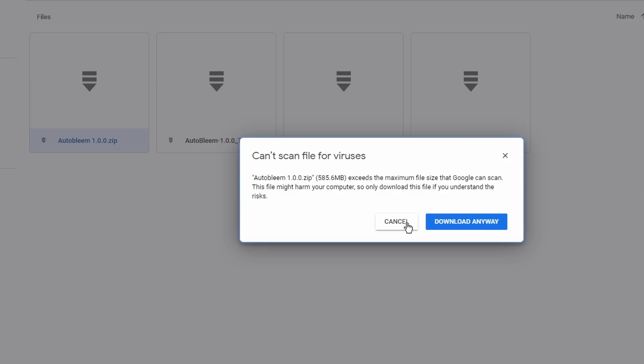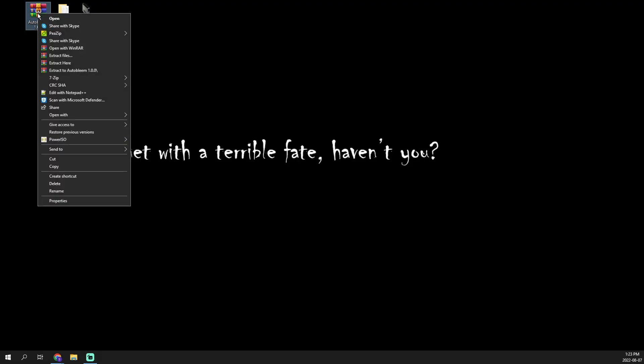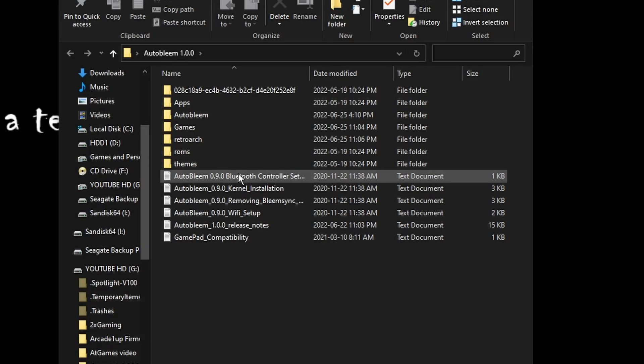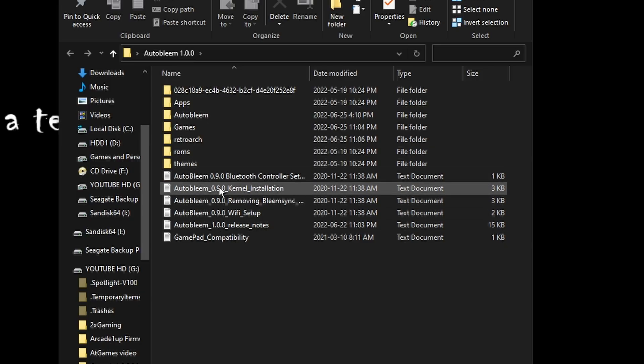Once the file is downloaded, locate it — in my case I downloaded it right to my desktop. Then right-click on the zip file and extract to AutoBleem 1.0. That'll take all the contents within the zip file and dump them into a new folder in the same directory. Within that folder you've got a payload folder, apps, AutoBleem, games, RetroArch, ROMs, and themes, plus a number of text files providing information on different features like Wi-Fi, setting up Bluetooth, or installing their custom kernel.